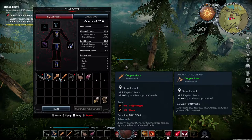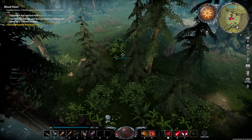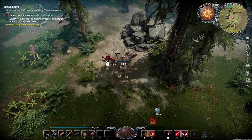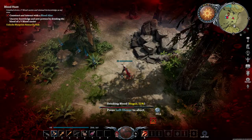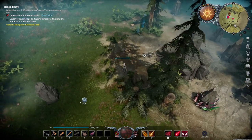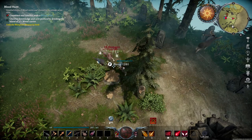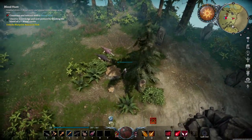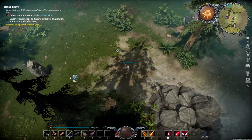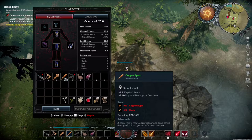Right now I'm at 1041 out of 1085 durability, and your durability is going to change based on the level of your weapon. Which leads me to the next tip — the spear. The spear in my eyes is OP. It just annihilates things and the reach of it is just insane. It tells you right here: plus 25% physical damage to creatures.